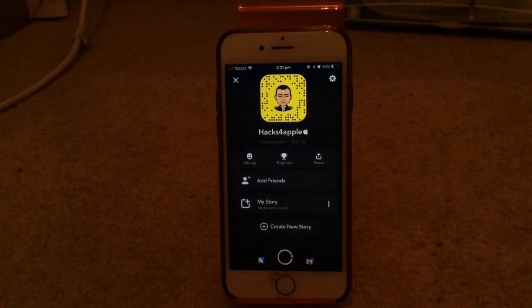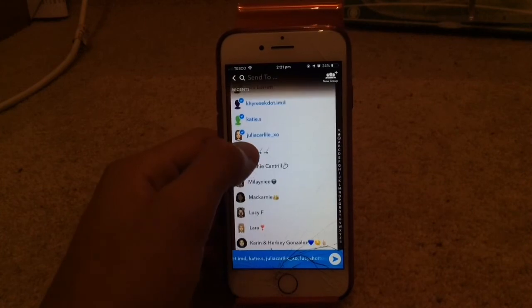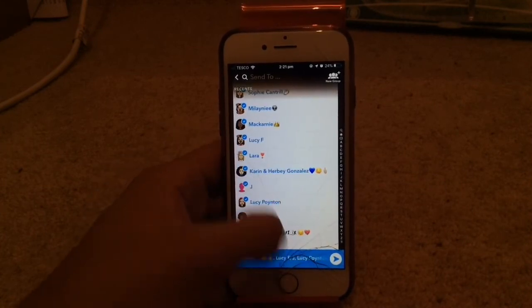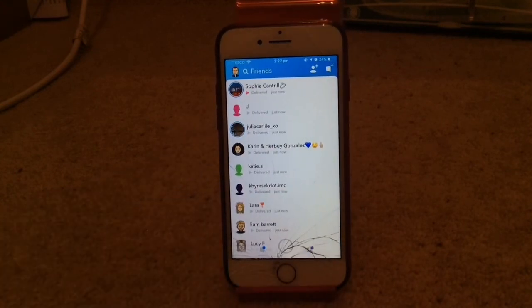You get more snap score depending on how many people you send it to. So if you get a load of people that haven't added you back, just keep sending it over and over and you can get quite a high snap score really quick. I'm just going to do it one more time to show you, and this time I won't stop the camera just so you can see that it definitely does work. Just tick everyone — it doesn't matter if it does send to some, as long as they're sending. The reason you send to people that haven't added you back is so it's not annoying to them keep getting loads of stuff.